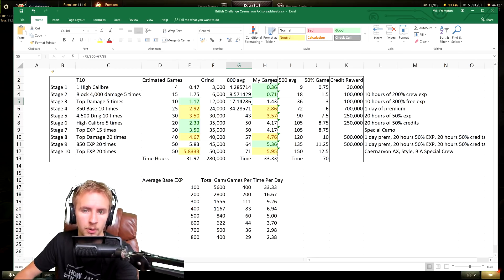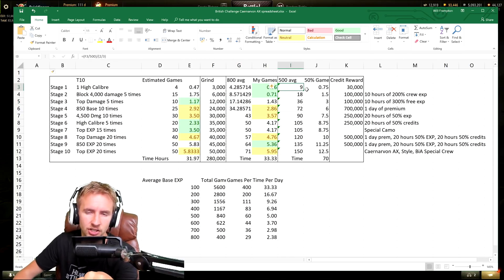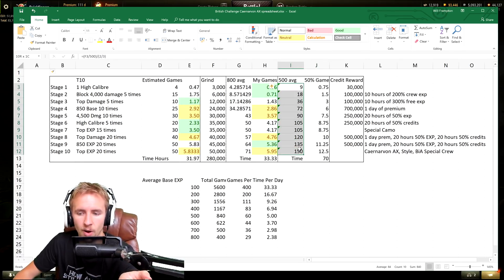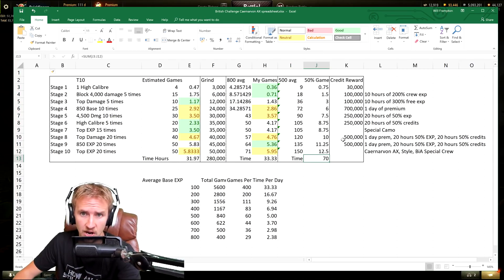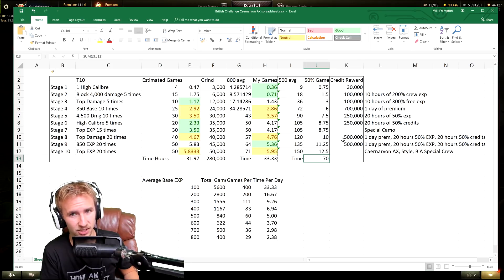For the average player getting 500 base experience and finishing top 10 two-thirds of the time, I estimate it will require playing 840 games of World of Tanks over the next two weeks to get the Caernarvon Action X completely for free — that's approximately 70 hours. That is quite a lot, and unless you really enjoy the game, it's probably not worth it.